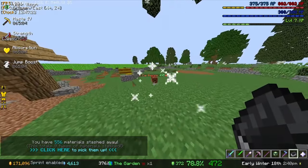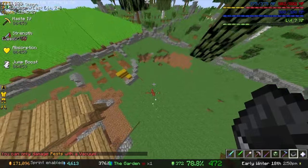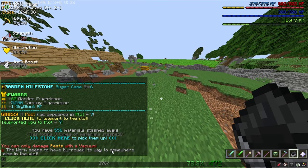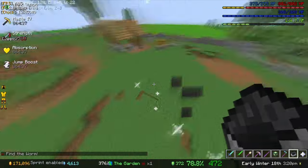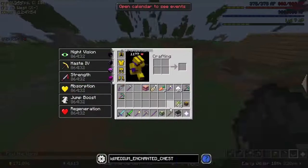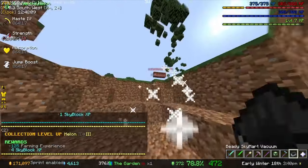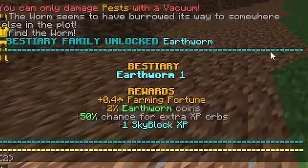I guess this plot isn't clean on the edge, so that's why it's there. You can't damage pests with a vacuum - I mean I am using a vacuum. The worm seems to have burrowed its way somewhere else in the plot. Oh, it's underground again. Thought you could hide from me? Nah. I'm getting you this time - yes, there you go. Oh melon! And I just leveled up my Skyblock level - that's pretty cool. I'm just getting some farming fortune off of that.